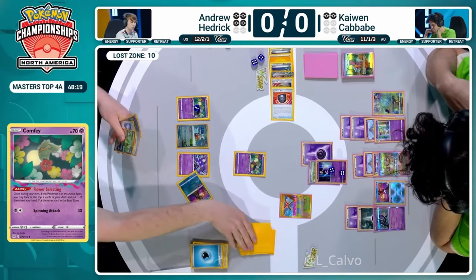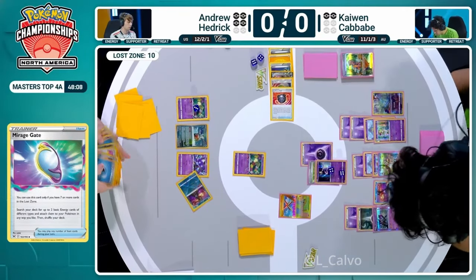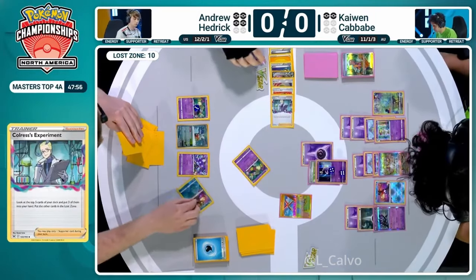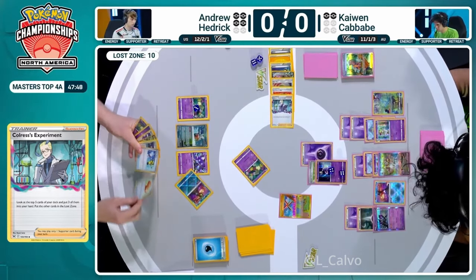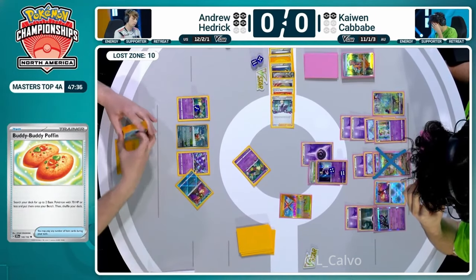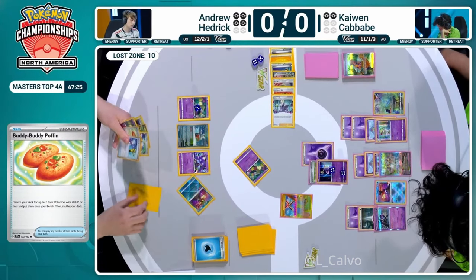Radiant Greninja Concealed Cards discarding that water energy, drawing two additional cards for the turn. Andrew Hedrick's hand has a Mirage Gate, Buddy-Buddy Poffin, and I believe an Iron Thorns EX - that Iron Thorns EX could be the way Andrew makes a comeback. If he found Roxanne and was able to take down the active while denying resources and shutting down Psychic Embrace, maybe that's the plan. He kept the energy over a Colress so he can attack this turn. He has his last switch, a Mirage Gate, a super rod - he could see Iron Thorns take a KO and deny Psychic Embrace.